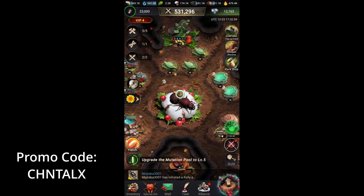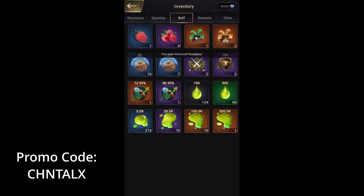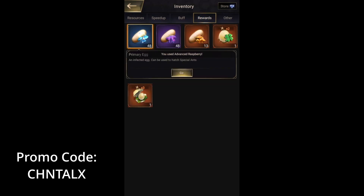Welcome back to a new video. In today's video we'll be doing some summoning again. So let's get to the inventory. First gonna pop a berry. I have 48 primary eggs, 48 secondary eggs, and then I have 13 territory eggs.